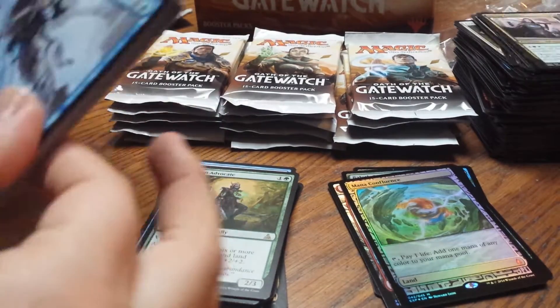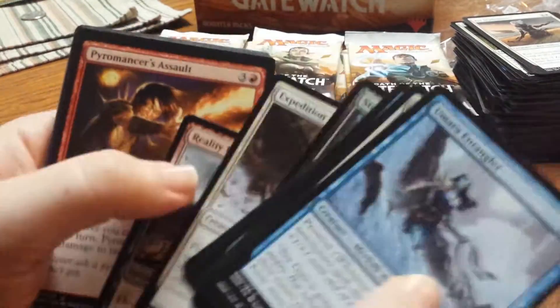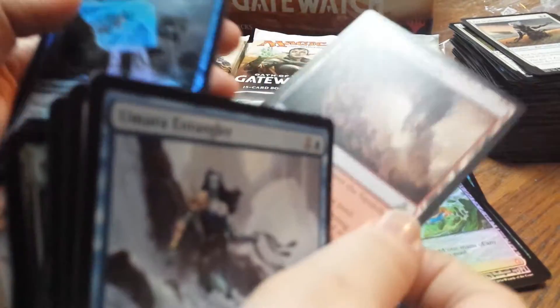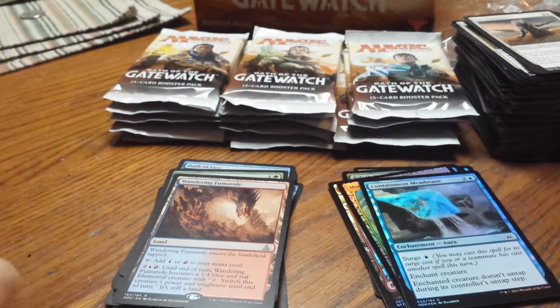I'm so excited about the expedition - very colorful. Wandering Fumarole, cool, and a Containment Membrane foil. I want to get a sleeve right away for that expedition.